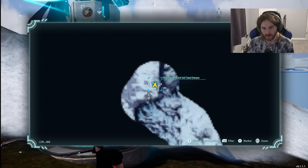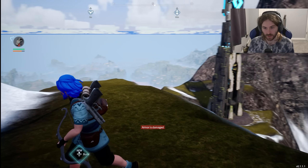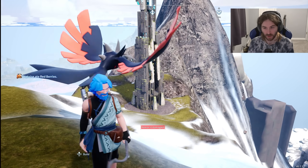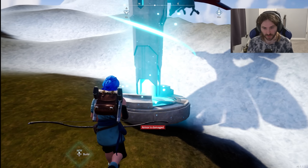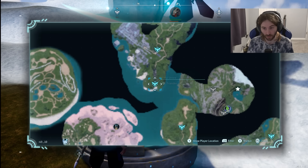You want to unlock this waypoint right here - it's the Pal Genetic Research Unit Tower entrance. In this tower there's going to be a boss battle. We're going to do the same strategy as we did with Small Settlement, except since this boss is way more powerful you're going to get a lot more XP.